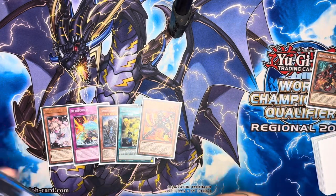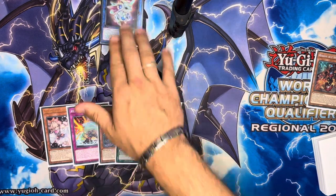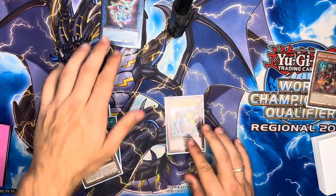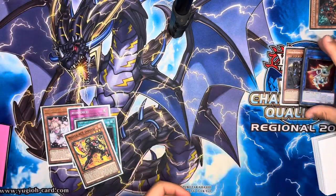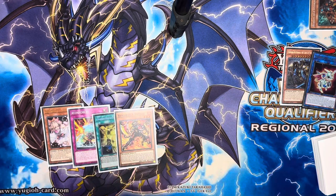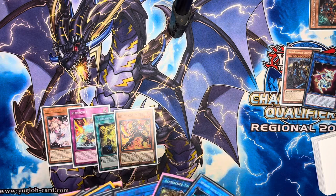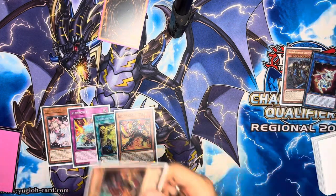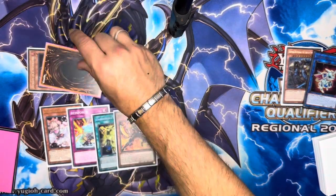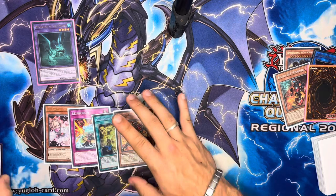We are going to make Salamangreat Almirage. Now Preventer — which is of course this proxy — is going to summon itself by banishing Rescue Ace Hydrant. We can now go into a Link 2, which will be Proxy F Magician. We use Preventer's effect to summon back Hydrant. We use Proxy F Magician's effect to fusion summon — we're going to make Mud Dragon. Mud Dragon effect: call Fire.